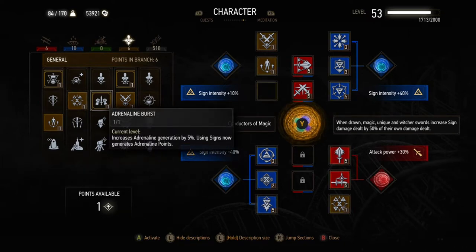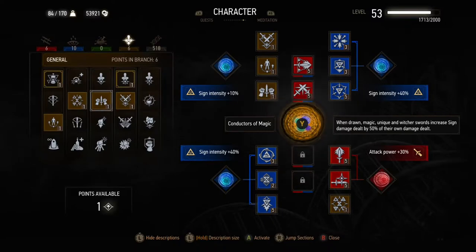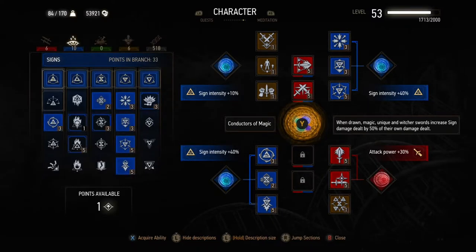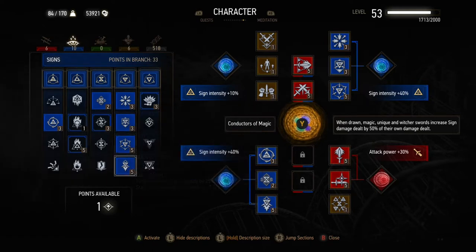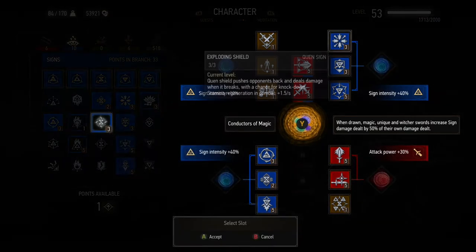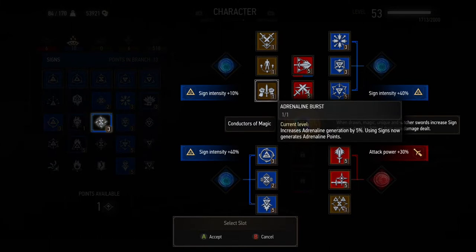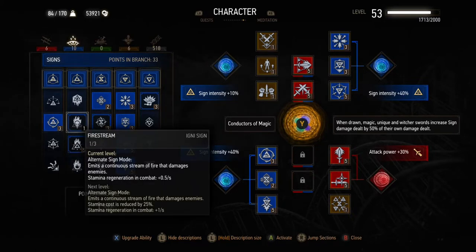We've also got Focus so that we get increased sign intensity, and adrenaline actually increases sign intensity as well. We've got a couple of really important general skills: Adrenaline Burst, which means using signs now generates adrenaline points, and also a very underrated skill called Metabolism Boosts. Metabolism Boosts lets you use a lot of potions based on your adrenaline, though it doesn't quite work as described.